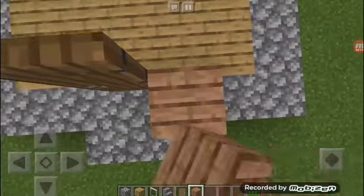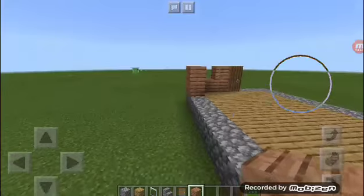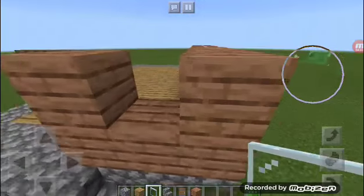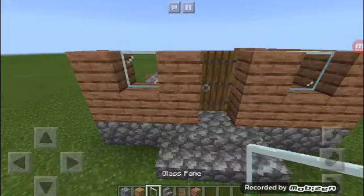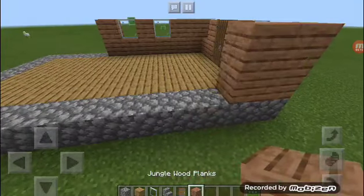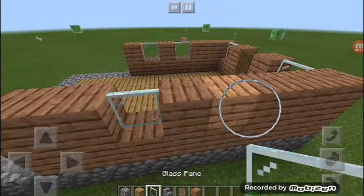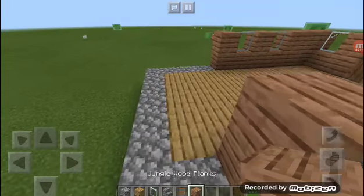Take some jungle wood planks and do like this — you can fly here in creative. Then just go like this, and dig some holes here for the windows. First you gotta finish this place. You can add windows here at the front, and you can also use something else. The roof needs to be three blocks away. This might also apply to players in Pocket Edition.